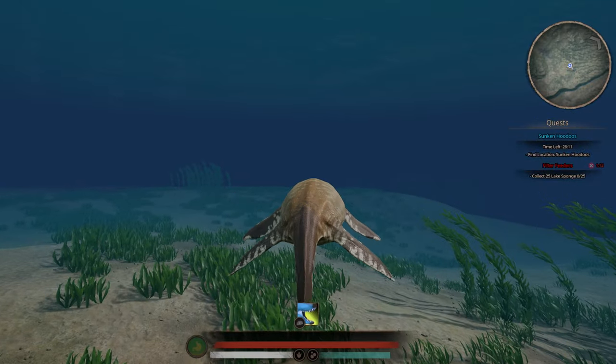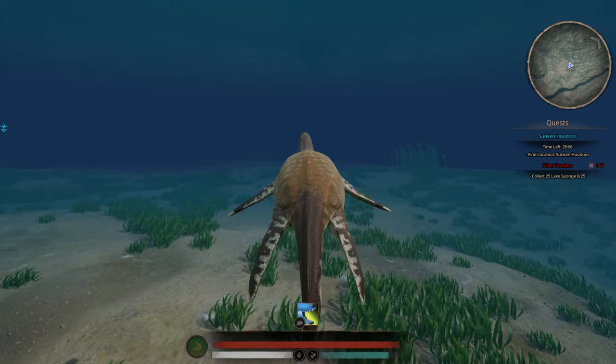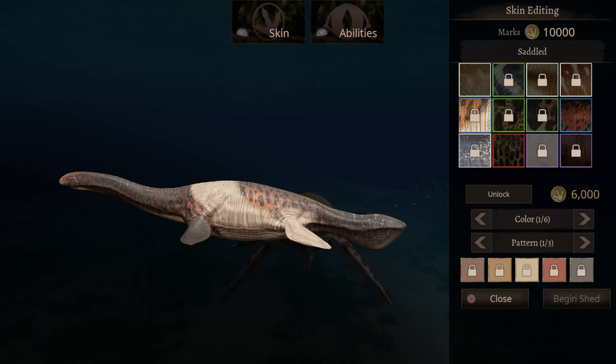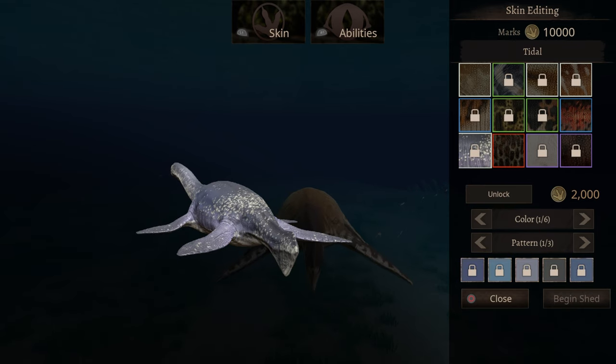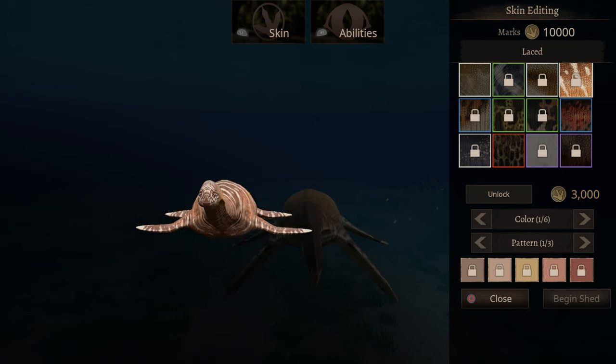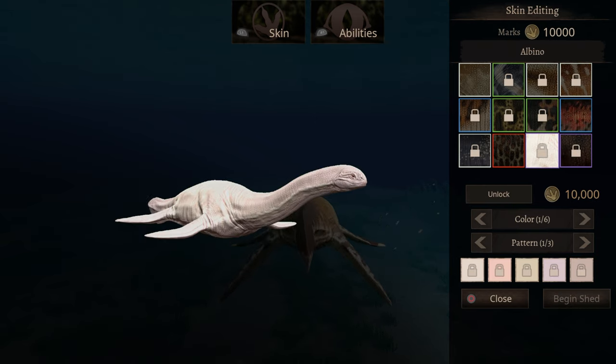Apparently you can lay down, but you have to be on the ground — not mid-air. Now when it comes to his skins, I like this one. He has some pretty decent ones — not the best, but some I actually like because they're more realistic-type designs. Some of them are just mostly basic, and the albino one I'm not a big fan of on any dino.